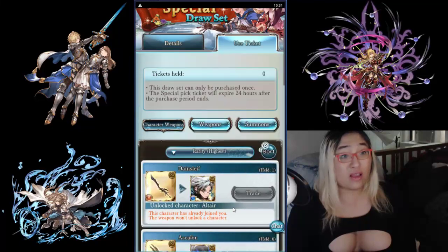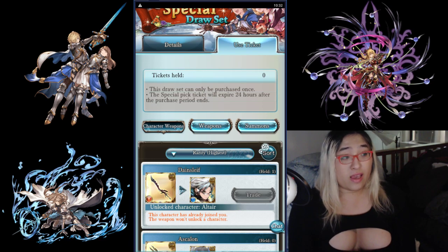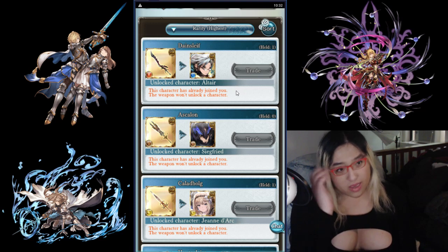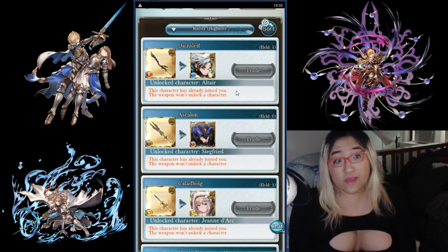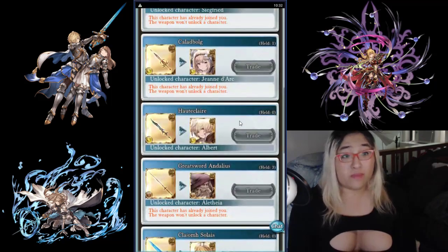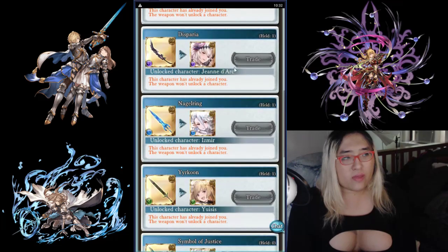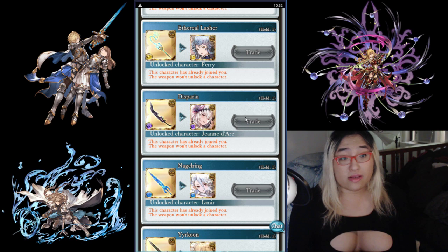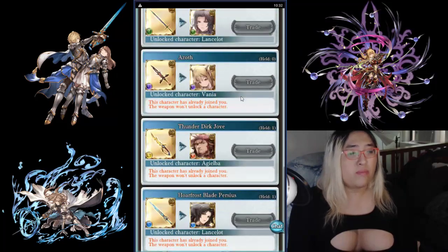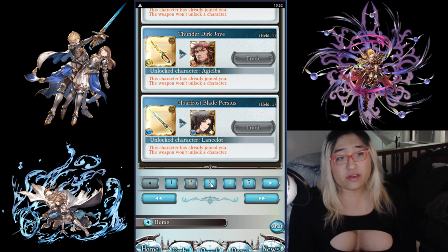If you want recommendations on which character you get from each element, I will do a separate video for that. But I will say the character you sub-tix should — and this is the most important — be a character that you like, because honestly, playing your favorite waifu or husbando is going to be a lot more enjoyable than just picking whatever the meta choice is. And two, it should be a character that is rated very highly on the tier list. If you go to GameWith or something — I'll put a link in the description — pick a character that's rated very highly.